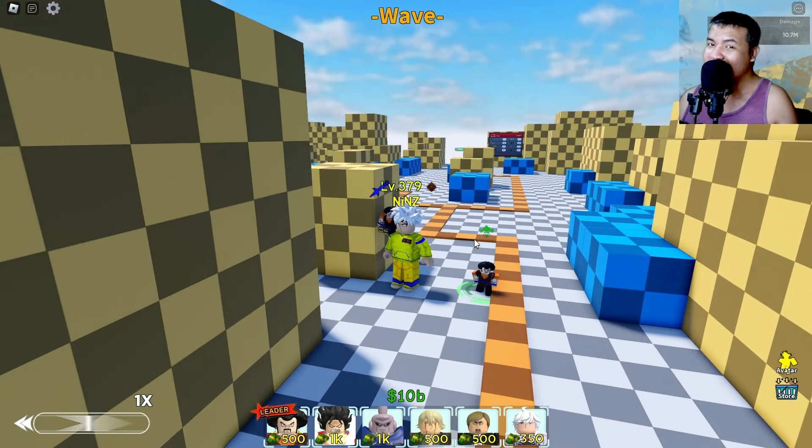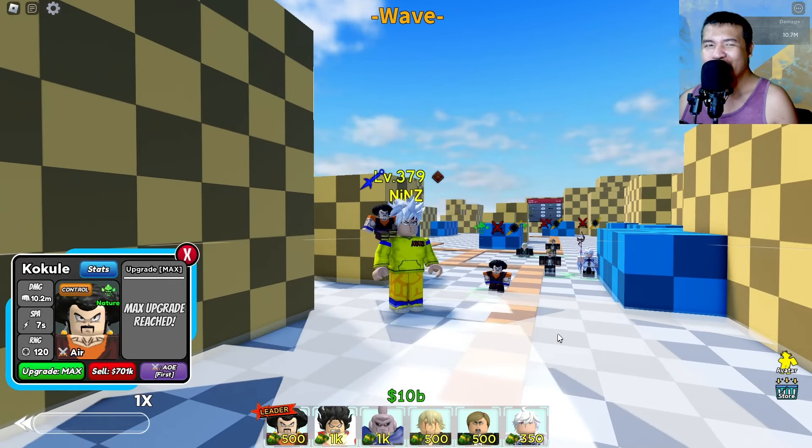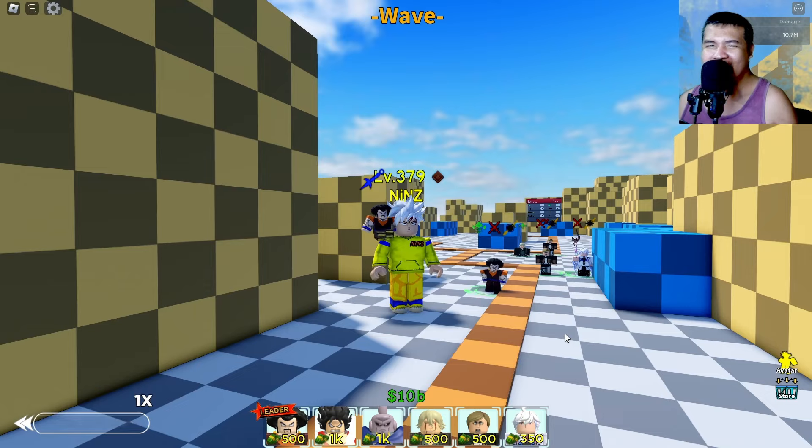I'm gonna place Erwin and Merlin - for a total damage of 8.79M and 140 range. Next is Kisuke - for a total damage of 10.2M and 120 range with the help of Kisuke's buff. This is your secret unit from the banner.